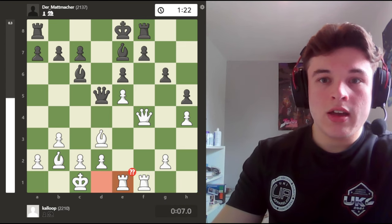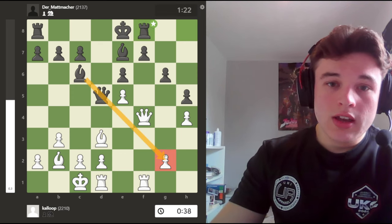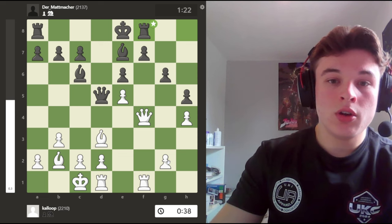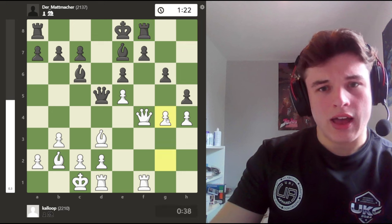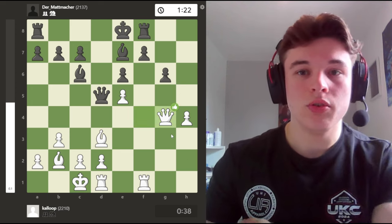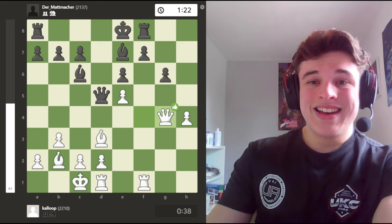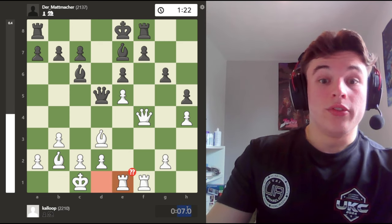I go Rd-e1, which is apparently a blunder. Apparently I really need to defend this pawn with either Rf2, g3, or g4. Looking back, I quite like g4 - going for something like this, and then h5 is on the cards to break apart the pawn structure like I was talking about earlier. I didn't see this. I played Rd-e1. I also have 7 seconds on my clock.